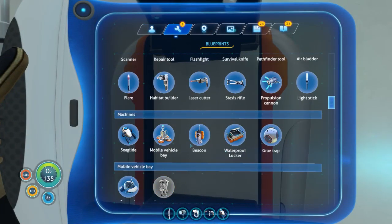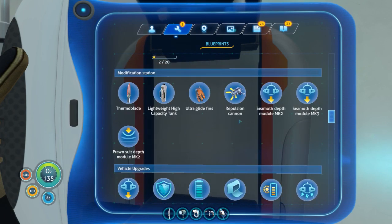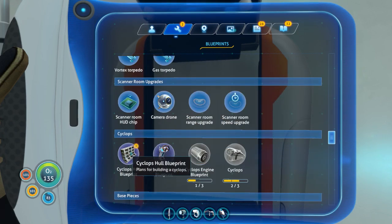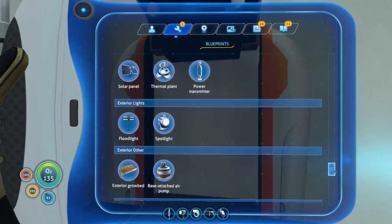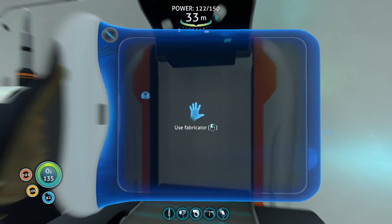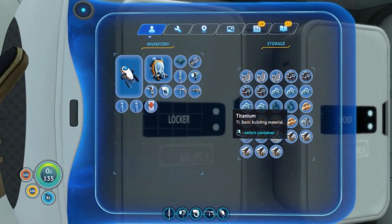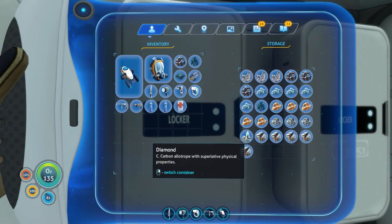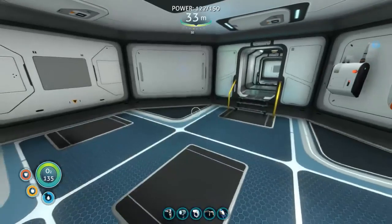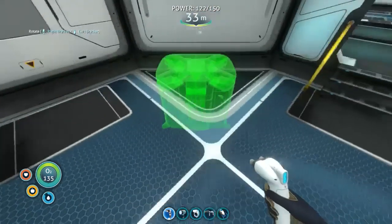So that we can make our modification station. Where is it? Oh, I got the repulsion cannon. I don't want the repulsion cannon. I want the propulsion cannon. Oh well, I'll find bits for that later, I'm sure. I've gone past it, haven't I? Oh, there it is. Titanium, diamond, lead. Oh sweet. I got a titanium, a lead, and a diamond.